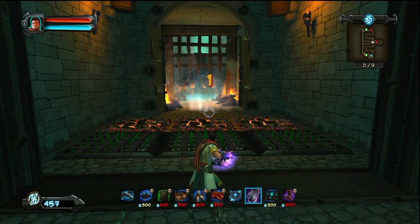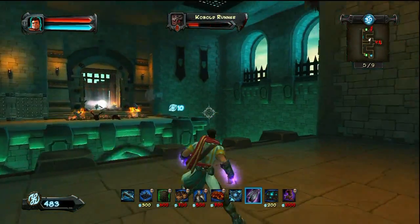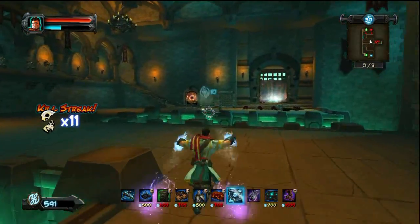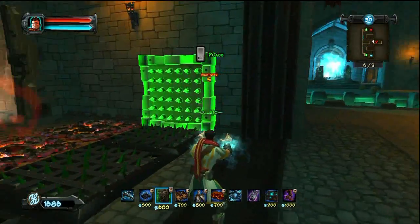Wave 5, just fill out the traps a little more. I put a full row of Lava and a full row of Spikes. You can see I've got some Kobolds coming out of one side and Oryx coming out of the other, but the way we've got it set up with the Brimstone and the Archers, you're pretty well set.